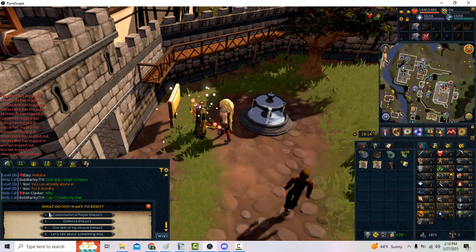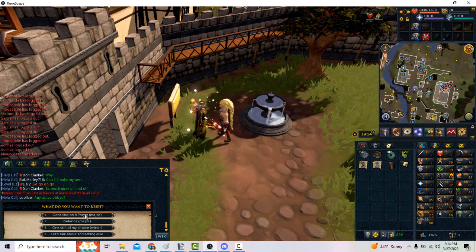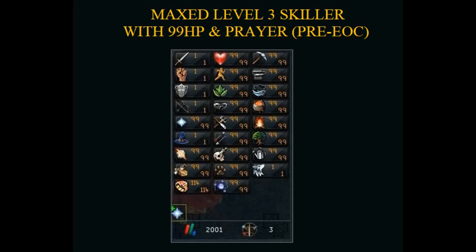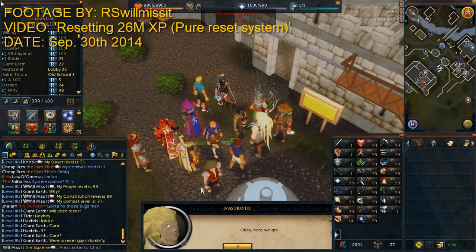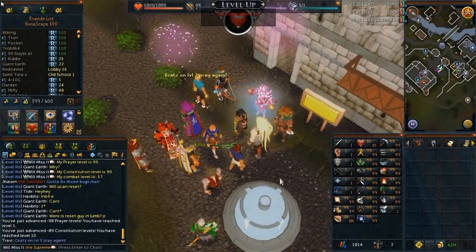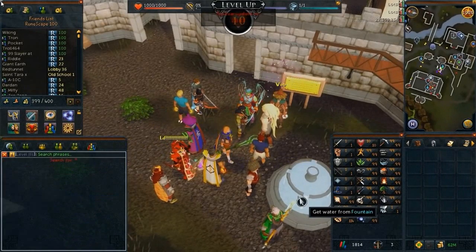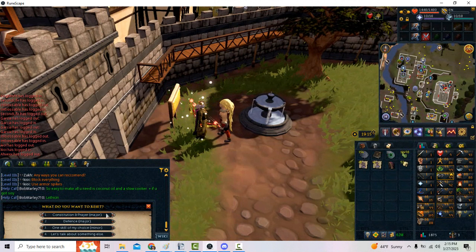Let's talk about skill resets. So for the next six months, the Constitution and Prayer major reset will remain here. With the Evolution of Combat update, Constitution and Prayer were able to be leveled without counting towards combat levels. So most skillers at the time added Constitution and Prayer to their list of skiller skills to raise, only for a later EOC update to come out and bring Constitution and Prayer back to your total level, therefore ruining a level three skiller. So to prevent that, the major Constitution and Prayer reset was added to the game. But as players have had so many years to apply this, it will be getting removed due to this more convenient setup of options.